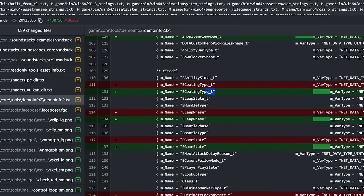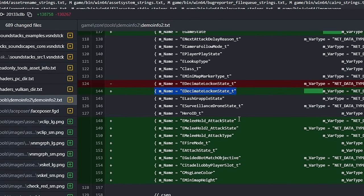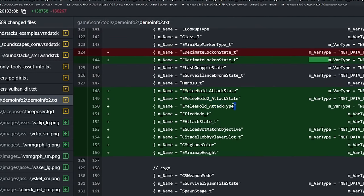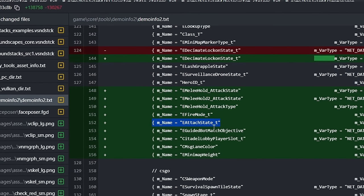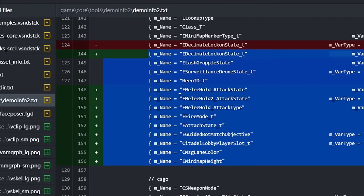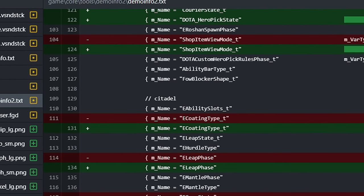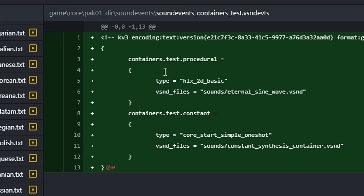In the same update there are mentions of two future Valve games. The first is Neon Prime, codenamed Citadel, with hints at multiplayer, a game lobby in the main menu for multiple players, melee weapons, switching between single and automatic fire, weapon attachments, different battle lines like in Dota, and a minimap. The second is HLX or Half-Life X — basically nothing new, just a mention along with some sound file.